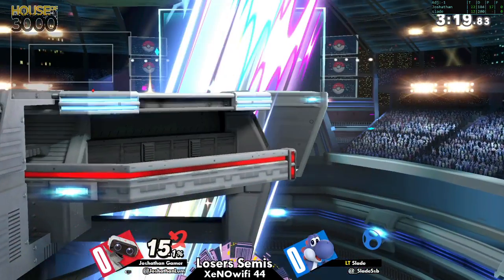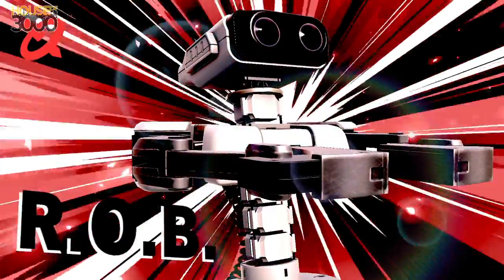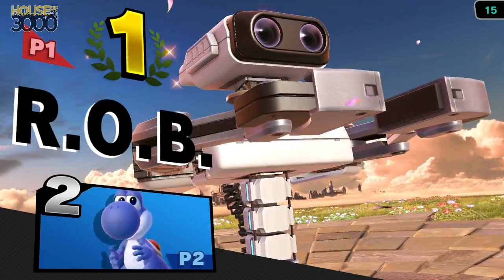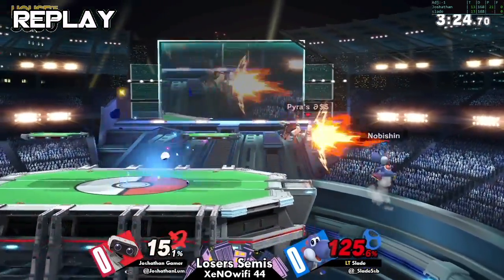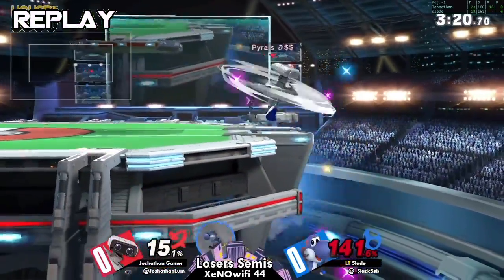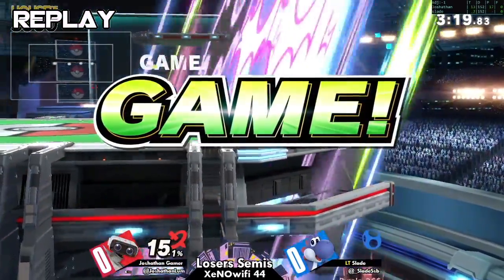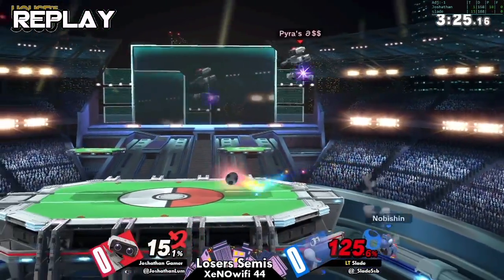In that situation if you have to air dodge to the ledge — because Yoshi, after he burns his double jump and especially if he's used his egg for height, doesn't get a lot of height — air dodging to the ledge is risky because ROB cannot punish it, but if he air dodged there he might have also gotten caught by the side B. It was a tricky situation regardless.